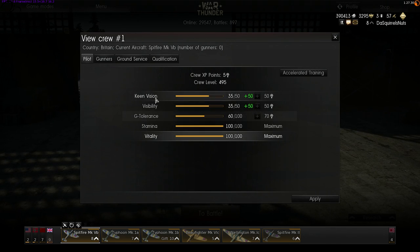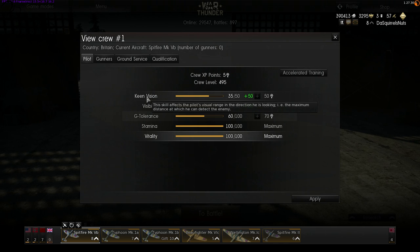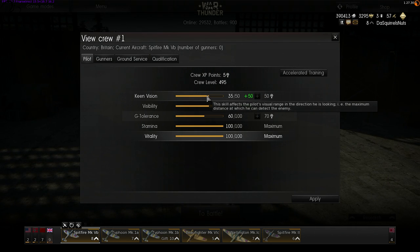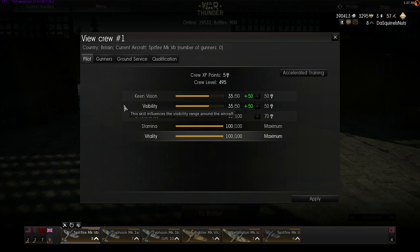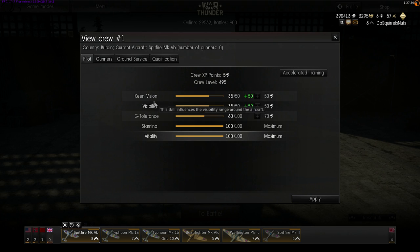Keen vision and visibility are paired skills — one is a counter to the other. Keen vision extends the range and ability for you to detect and identify enemy aircraft when you're looking around the sky. With high keen vision you have a much greater chance of seeing an enemy's name and aircraft type at greater range. Visibility counters keen vision — if the other pilot has the same points in visibility as you have in keen vision, they cancel each other out. Visibility resists your ability to be detected.